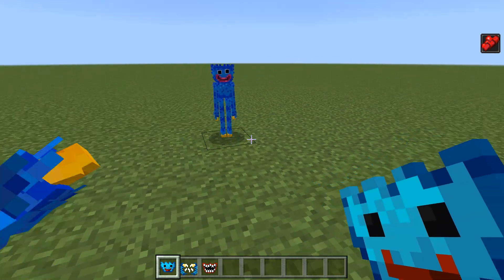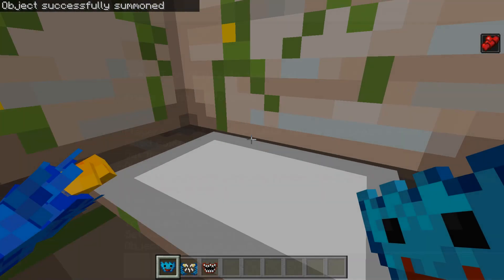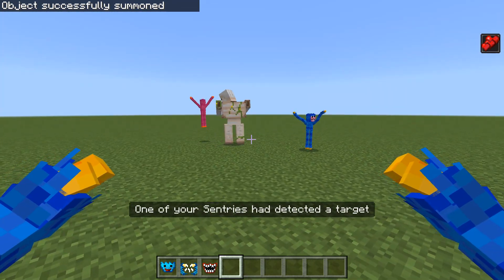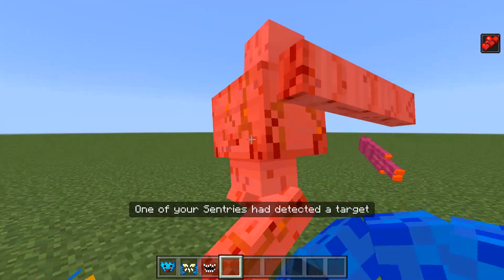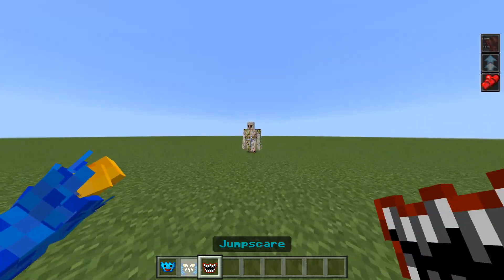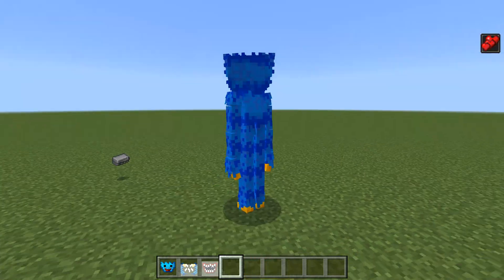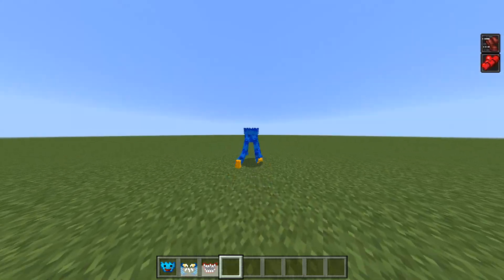So we can summon mini Huggy — just like that and then someone will appear near them. We will scream very loud. We also have a charge option so we will be even more powerful. And of course we have a Jumpscare. And if we press the shift button we will go into the ventilation mode.